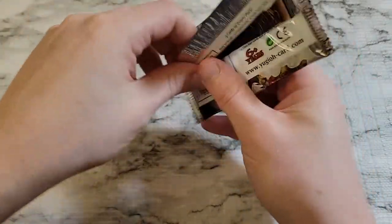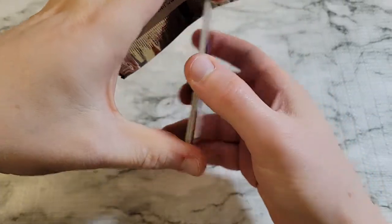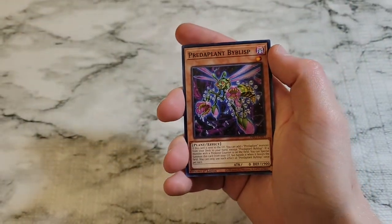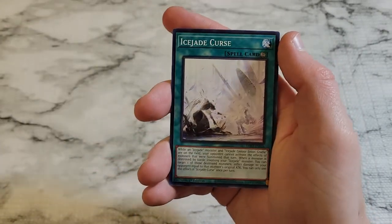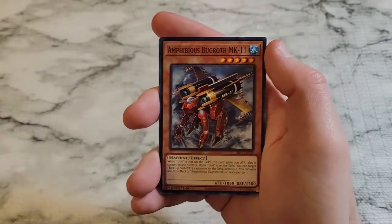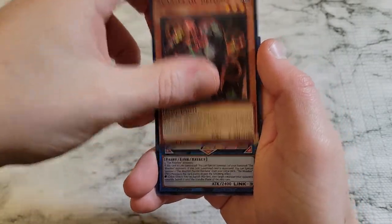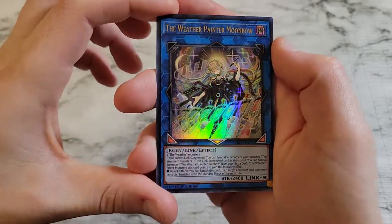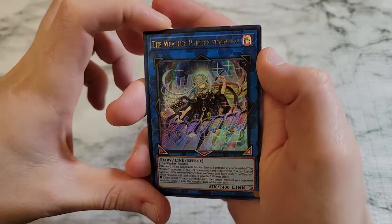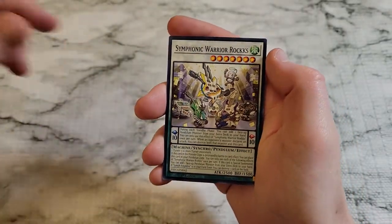All right, 0 for 2. Good news is we've got another box coming for the full booster set. So if we don't hit this week we've got a chance. We did pick up an ultra rare here — Weather Painter Moonbow. That's nice, getting an early ultra rare.